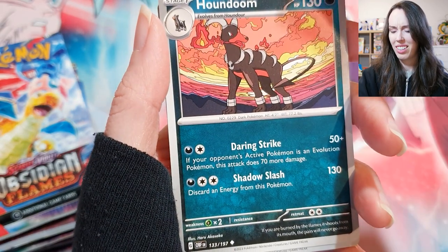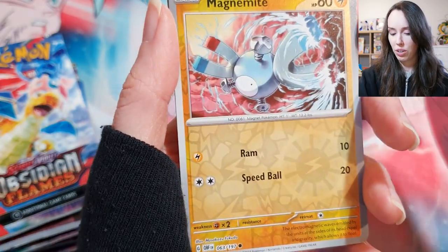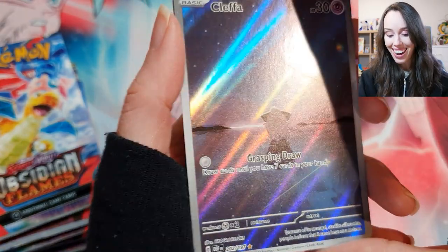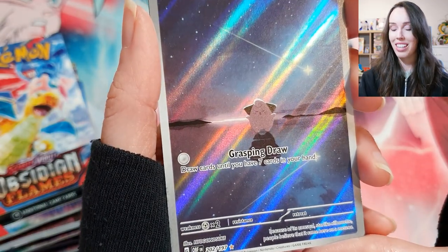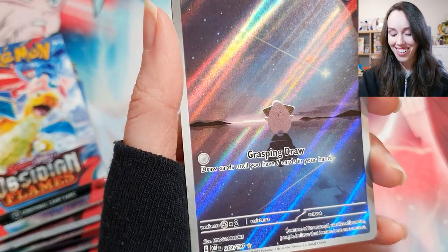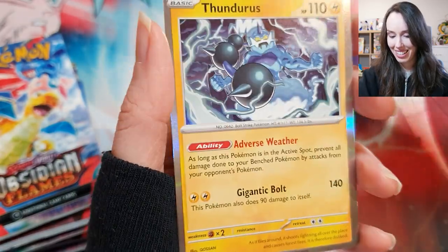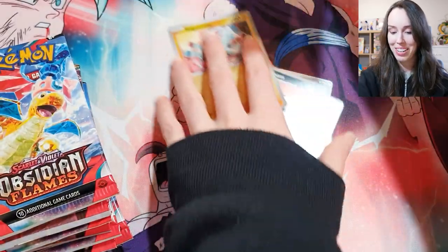Oh, that's actually a cool Magnemite — wow, awesome! I think this is actually one of the rarer cards you can get in this set. Oh sweet, that's so cute, I love that. That's beautiful as a holo. And Thundurus — awesome! Okay, yeah, I'm pretty happy with that already.